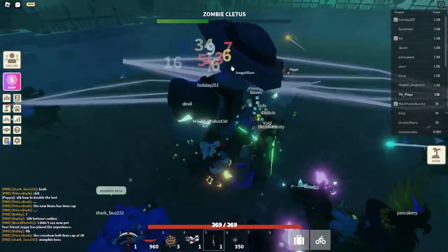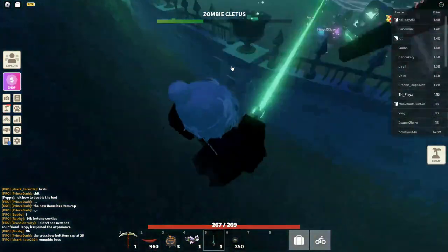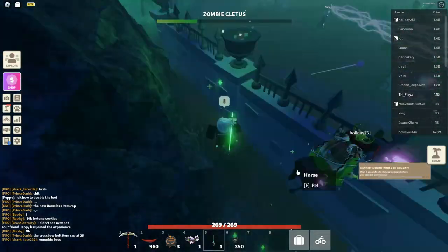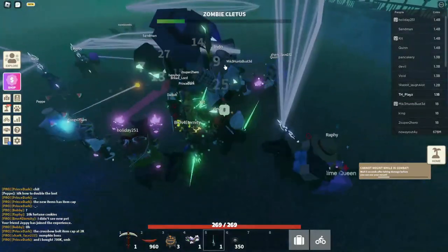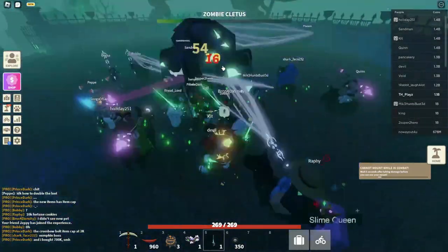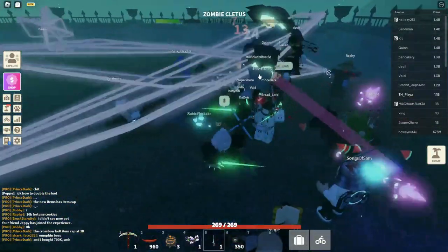I don't know how much it is to spawn it since I haven't spawned it, but I think it is around 500. So just keep grinding this boss, and you will get a whole lot of tokens, as well as the brand new cauldrons.